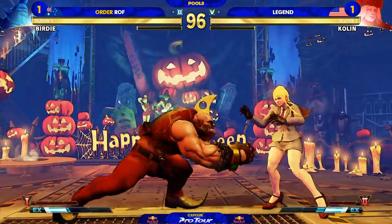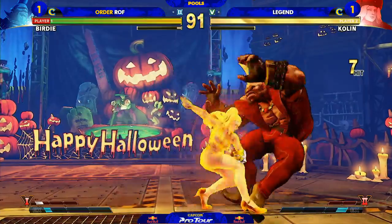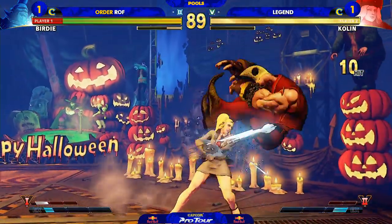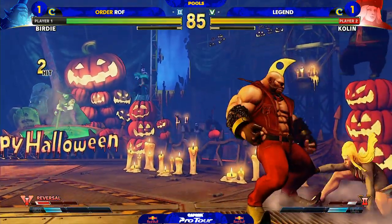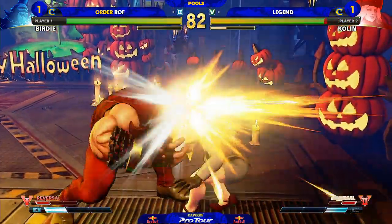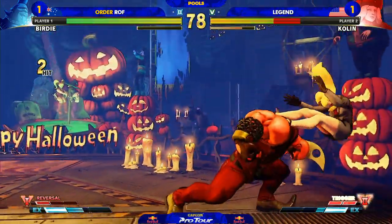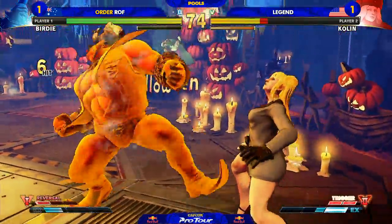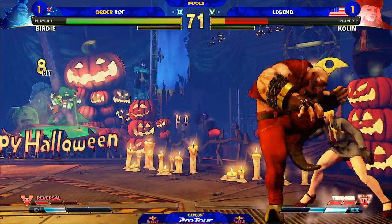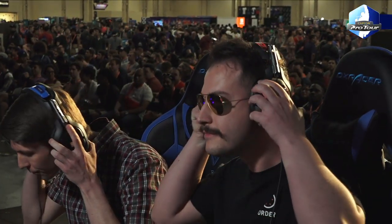Legends staying alive here. Both of them carrying one bar of meter into this final round. So we're gonna see mostly ground game here. That's awesome — for the one time, he did it. The capitalization from Legends. He's in the corner — one of the best corner games in the game, it's Birdie, this is where he flourishes. Horrible situation for Legends. Getting grip-stuck with command grabs now. Again. And that's it. Such a bad situation, costs him everything. And there you have it — all the way from Australia, ROF taking the win.